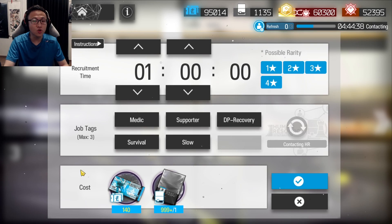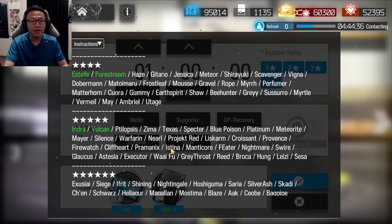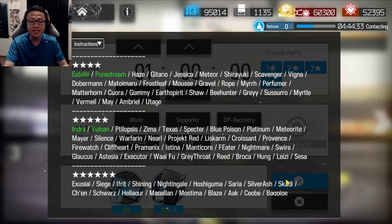Recruitment has been updated with new operators for you to get — a new 4-star Utage, 5-star Sesa, and 6-star Bagpipe. For the full list of operators you can get via recruitment, you can see them right over here.